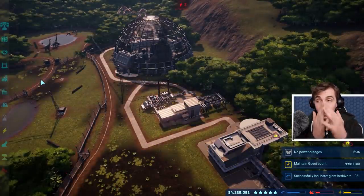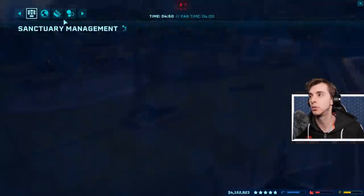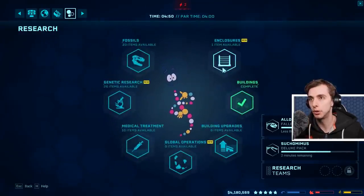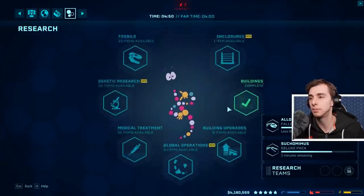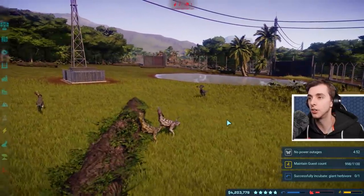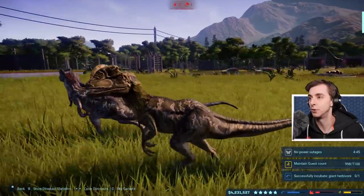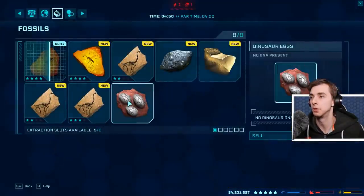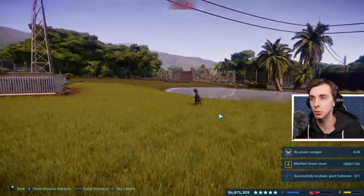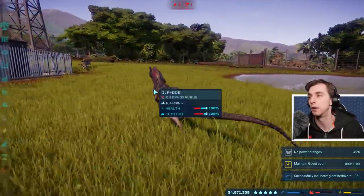I'm going to change it - we don't need the electric fence there, just a little holding pen, that should do us. We can also get the big substation - going into research and building upgrades there should be a big substation. Maybe you can't actually do that. But we can get drivable park tours! The dilophosaurus is enjoying the logs - dilophosaurus and the log, that was the thing, and now they're both in the same enclosure.